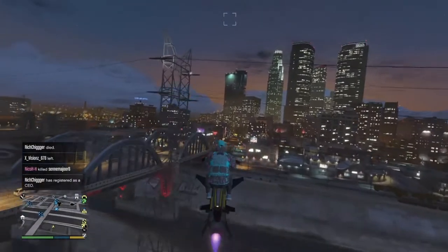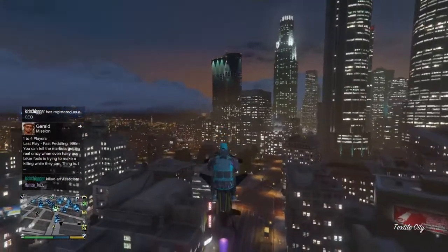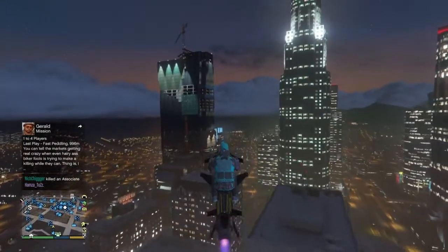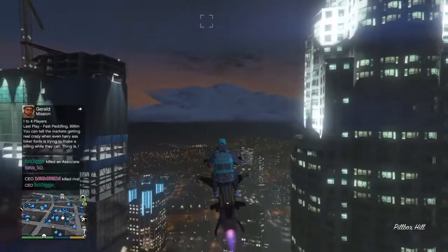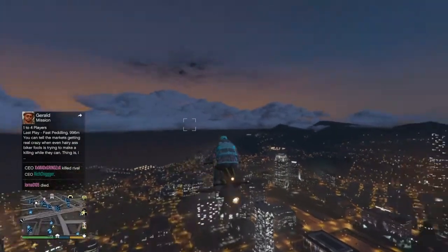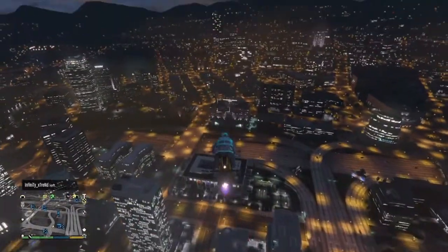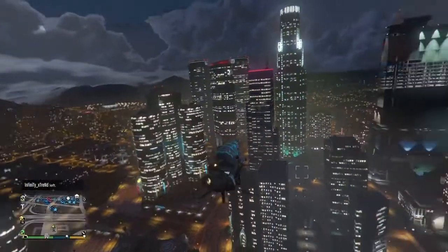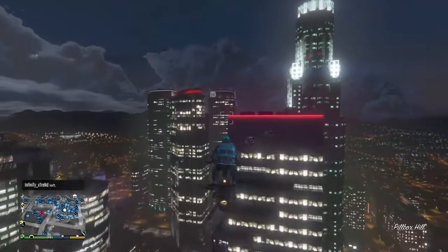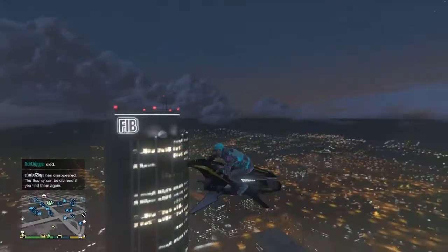For the CEO building and cargo operations, I probably wouldn't really do it, because you have to buy the CEO office and then actually buy a place to store the cargo, which is super annoying. For vehicle cargo, high-end cars are worth 80k when you sell them, mid-range cars are around 50k, and the low-range car is about 20k. There is a glitch, but I'm not really going to go into detail on that.